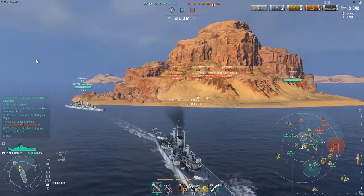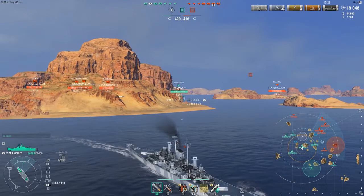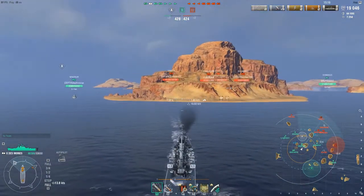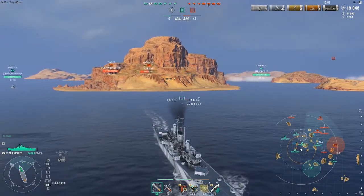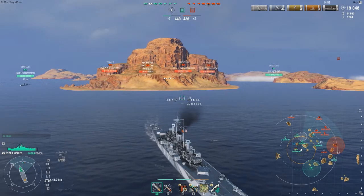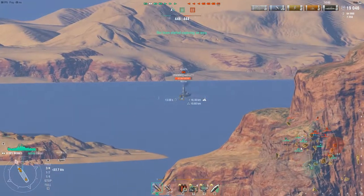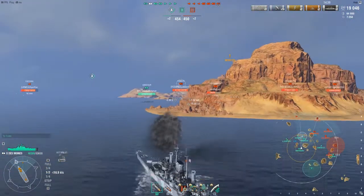It looks like they want to go back to A and maybe push to our B cap. I think he is a radar Minotaur. There is a Gearing there, and I think I can maybe get some decent shots on him, so I'm going to take some. He is pretty far away. We do lose spotting because our Shima decides to smoke — kind of a bad decision because there is a Des Moines right in front of him, and I don't think that's going to end well for him. I'm still watching that Hindenburg, thinking about whether I should push in. The Yamato up north is an issue and I know I can't push up too much because it could wreck me.